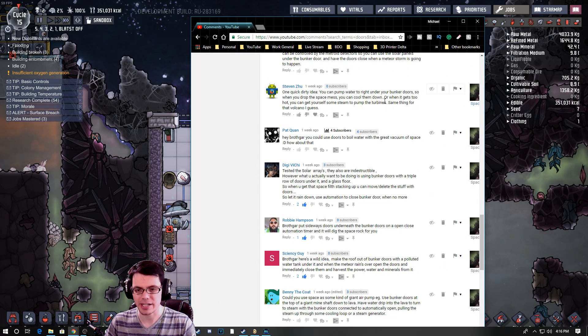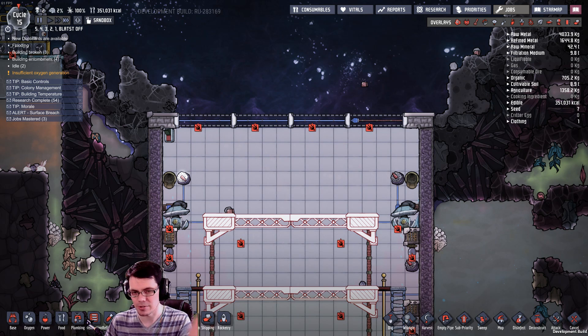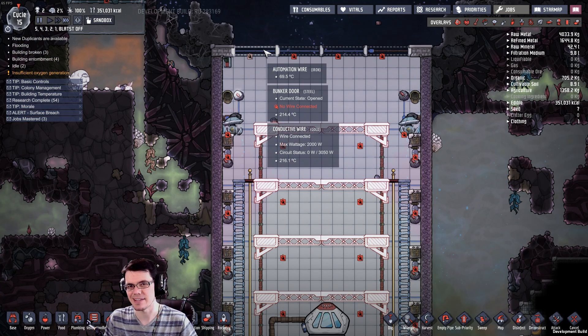There were a few comments that got me thinking about that. Robbie Hansen sums it all up: if you put sideways doors underneath the bunker doors on an open and close automation timer it will dig the space rock for you. Other people were commenting about the same sort of idea because I'd mentioned it in a previous video. So I'm going to investigate that system today.